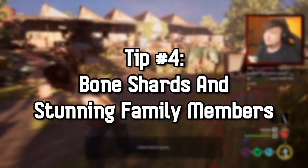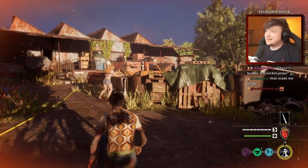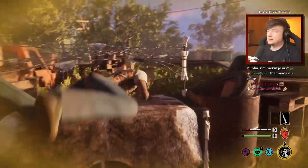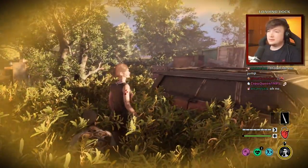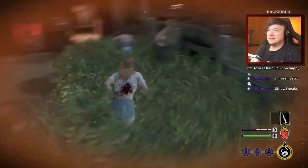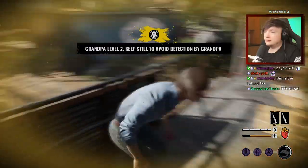Tip number four: bone shards and stunning family members. Running and hiding is fun, but TCM has a few ways to fight back against your pursuers. If you have a bone shard in your inventory you can stun a family member for quite a long time. Approaching a family member from behind with a bone shard gives you a prompt to do a sneak attack, stunning them outright and buying everyone some time. I've sprinted up behind family members chasing a friend to stab them in the back and it's worked beautifully — this is the best method as it's quick and works on all family members.